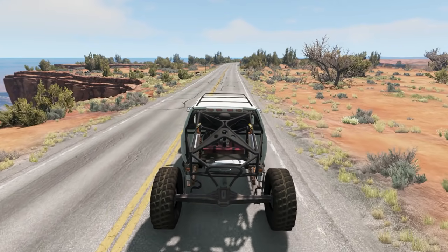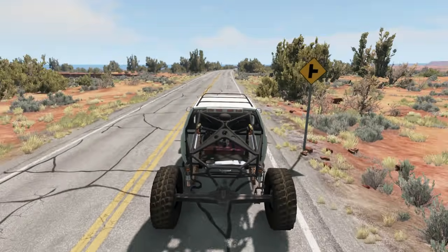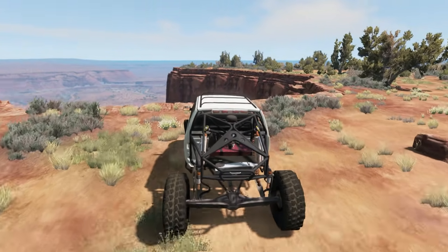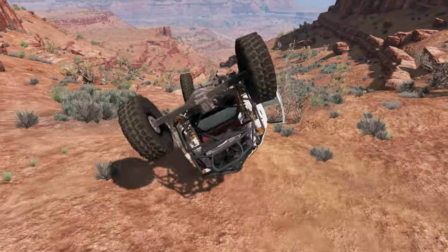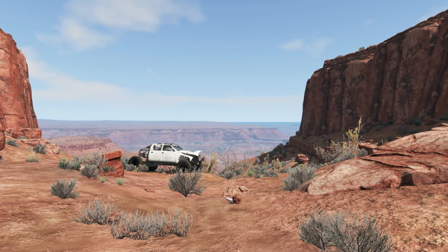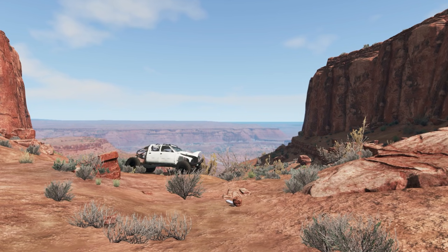Next up we have the two monoliths. If you haven't been living under a rock, you should be aware of the recent real-world discovery of a metal monolith in Utah — and they added this in-game. But as of the latest patch for BeamNG, they have actually disappeared, just as they have in real life. Where I'm at right now is where the monolith used to be in-game, and as you can see it's no longer there. Luckily I shot the thumbnail for this video when it was still here — that's a win for me. It's also kind of cool that the devs are up to date on this stuff.